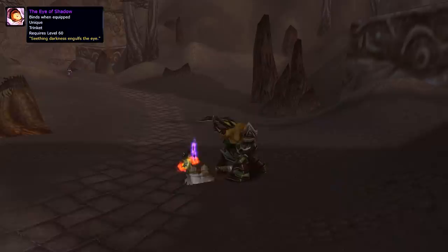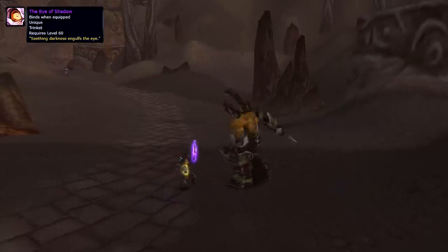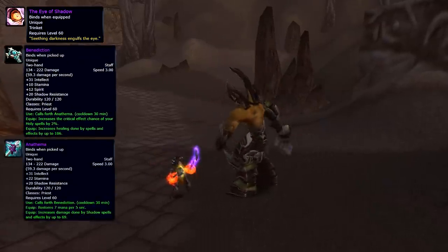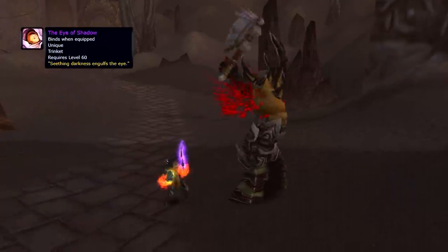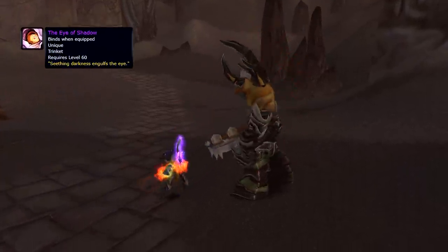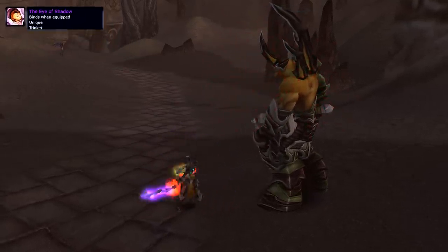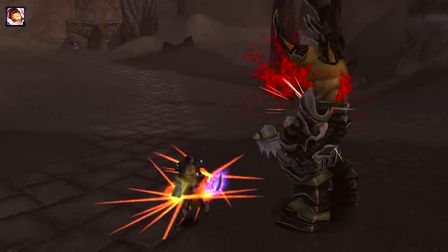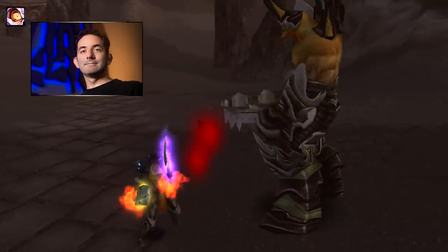Eye of Shadow — one of the parts required for the legendary priest quest Balance of Light and Shadow, a quest that in the end rewarded Benediction/Anathema. Obtaining the Eye of Shadow was not easy because it dropped from Lord Kazzak, the world boss from Blasted Lands. Although it was a quest item, your guild or raid had to attack the boss in order for you to get a chance at looting this item.